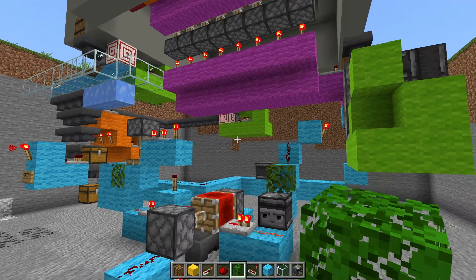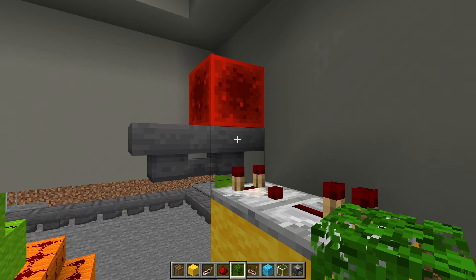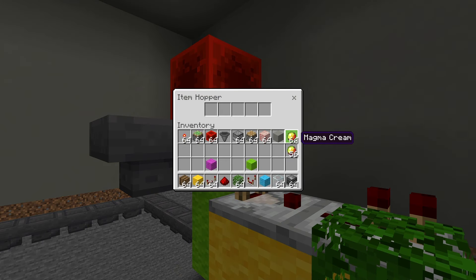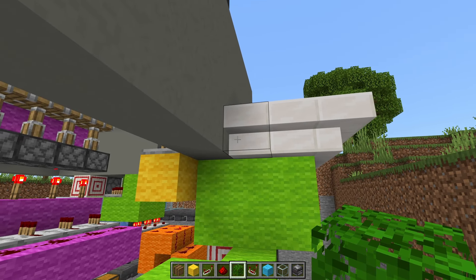That means it's going to take 20 minutes for our pet to starve. And over here, this is the cleaner clock. Because this is a sticky piston pushing this block across, it made this hopper clock really simple. We're going to throw 120 items in here so it takes two minutes to count down, meaning that the player has two minutes to come and pick up their garbage items.